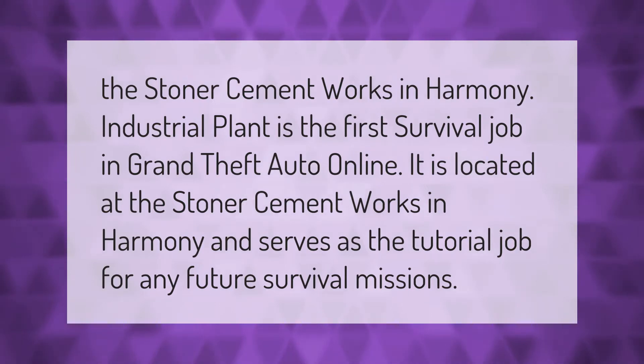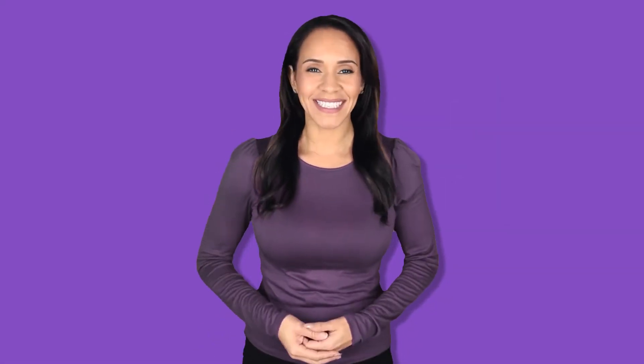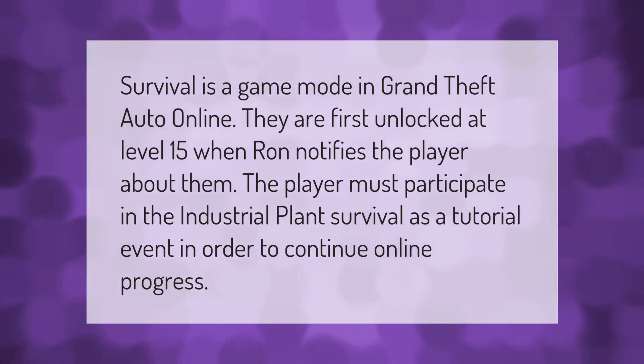The Stoner Cement Works in Harmony Industrial Plant is the first survival job in Grand Theft Auto Online. It is located at the Stoner Cement Works in Harmony and serves as the tutorial job for any future survival missions. Survival is a game mode in GTA Online, first unlocked at level 15 when Ron notifies the player. The player must participate in the Industrial Plant survival as a tutorial event in order to continue online.